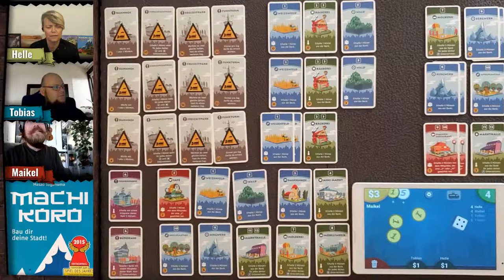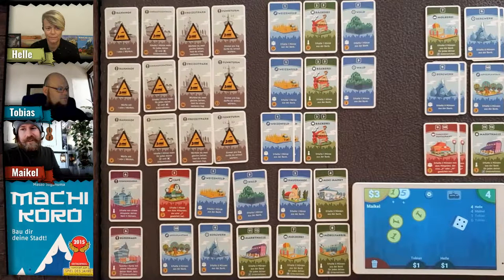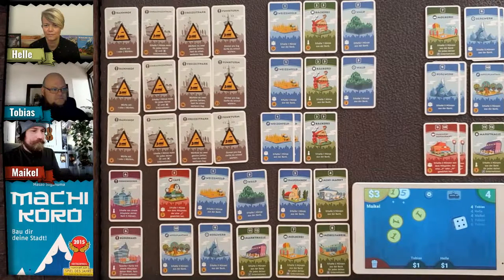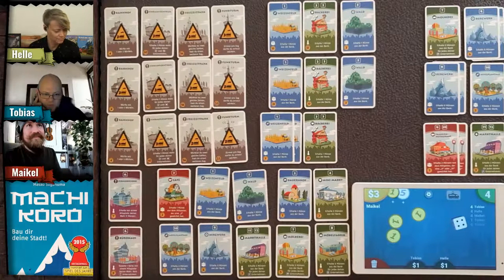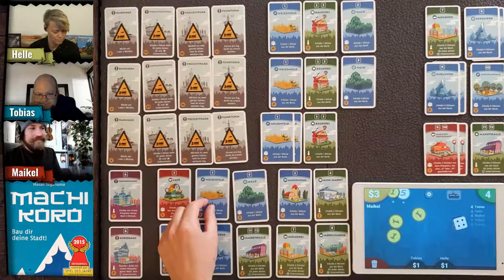There's a bit of lag — we'll give the technique a little time. Tobias rolls again — another four. Helle asks if he will get a coin if he doesn't have any money. No, that's only in an expansion; in the base game you don't get a coin if you have no money.